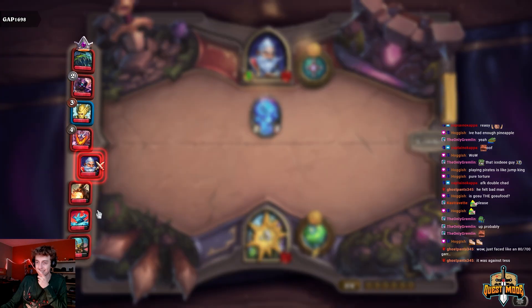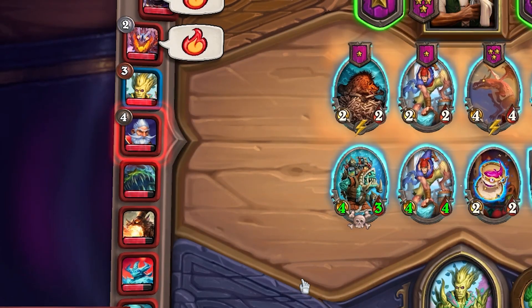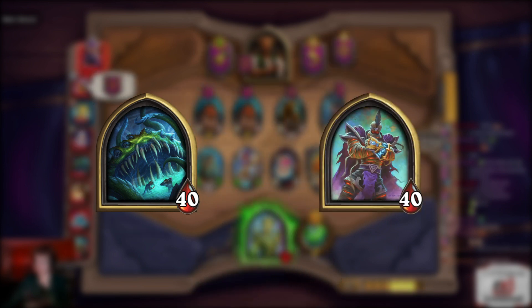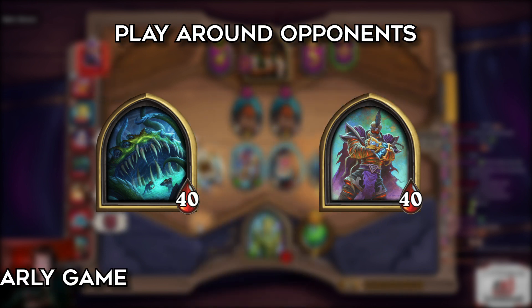Be careful of what heroes you face. For example, if you face Alakir, be sure to put your smallest guy first to bump the shield of his divine shield taunt that he's going to get with his hero power. If you see a Yogg and you know what he hero powered into, then play around that. Also play around Rafaam — give him a bad unit. Play around whatever opponent you're facing, and be mindful of it because especially in the early game it's going to be important.